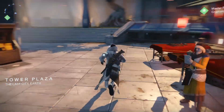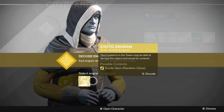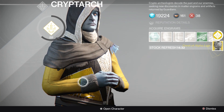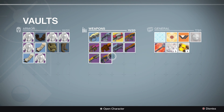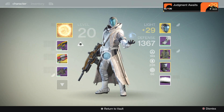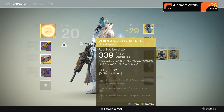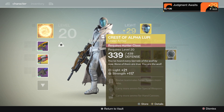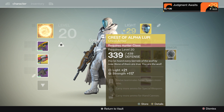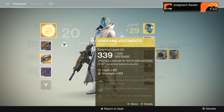Here is the Cryptarch. We'll get our engram decoded. Any guesses on what we're going to get? Crest of Alpha Lupi. We'll check out that engram. So here I'm going to showcase my guns. There are the ones I have in the vault that I don't use or I'm done working on. Here is that Hunter Class — that's the one I bought last week.